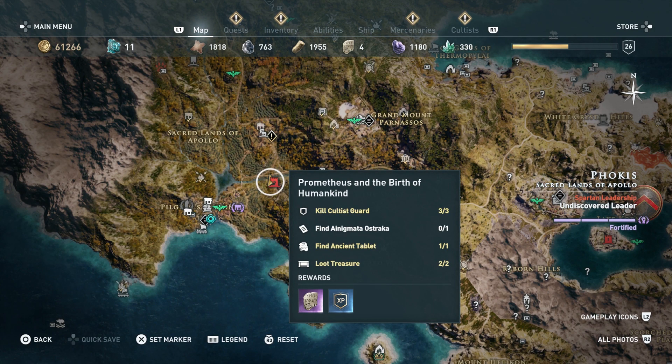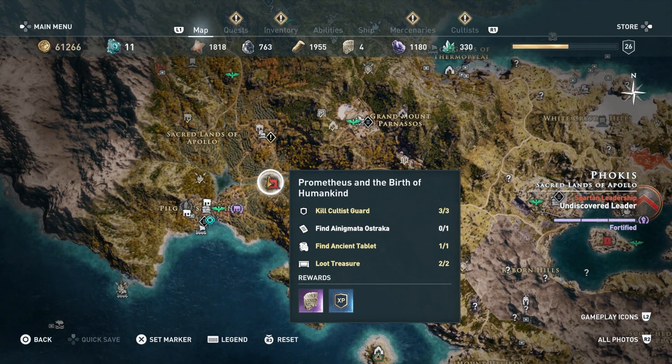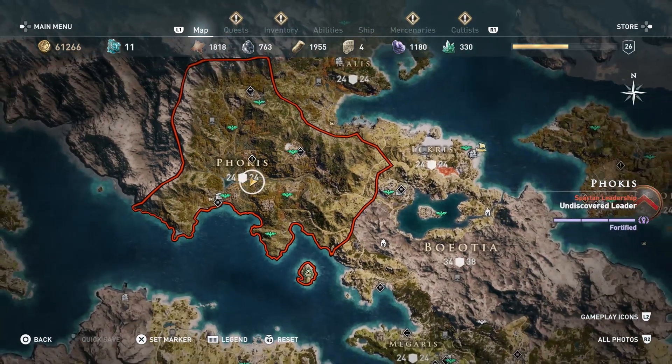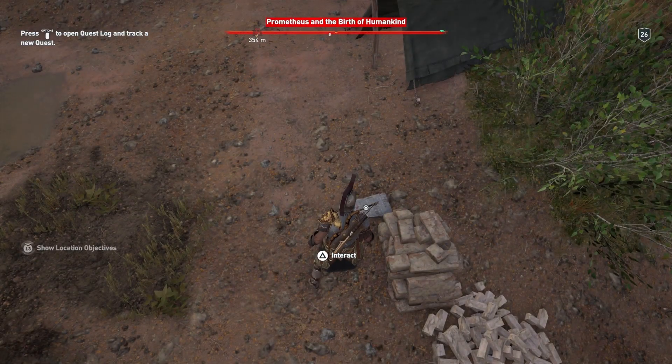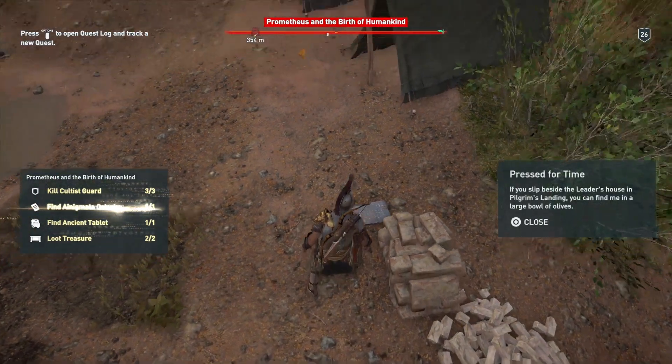The Enigmata can be found here on the map at the Prometheus and the Birth of Humankind area. It's a pretty big area so it's not hard to find — it's in focus. Head down there and clear it out right by this tent.